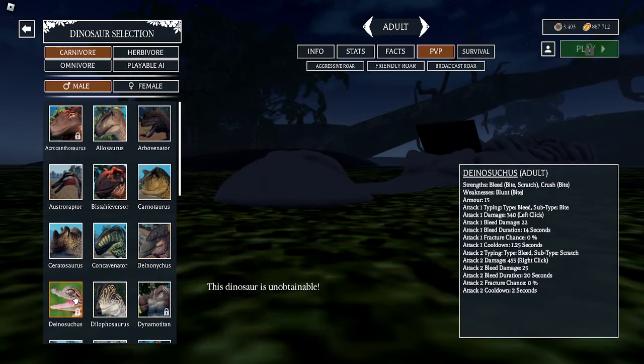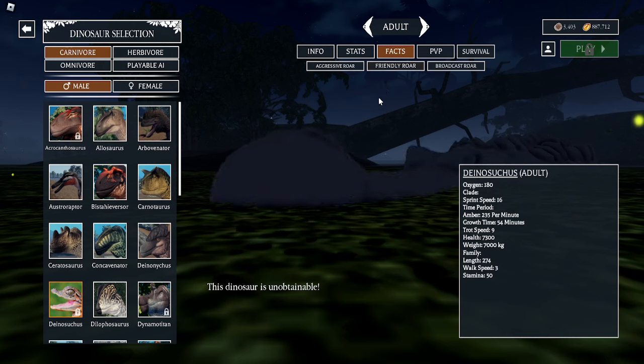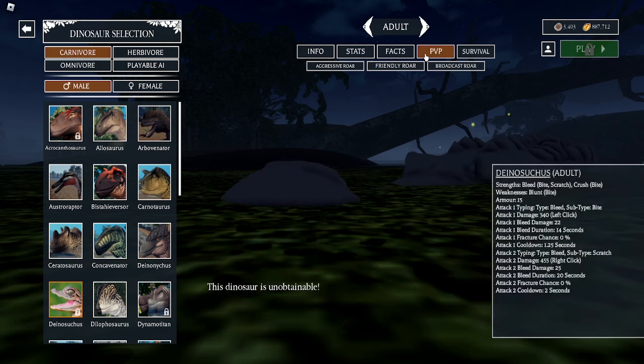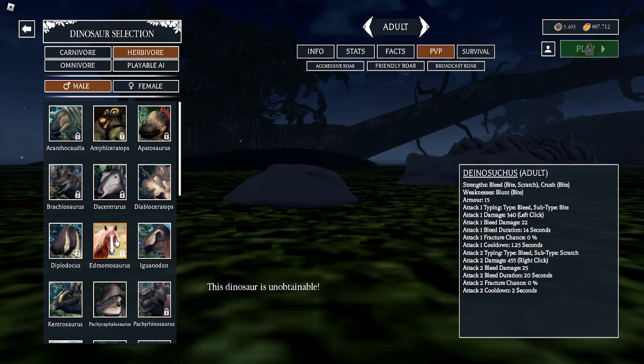But first, let's cover Dinosuchus. It does have more abilities, but the Edmontosaurus is just objectively better in my opinion. And we're not going to be covering the elders. If we go check our facts, this Dinosuchus only has 7,300 health points and does 455 and 340 for the respective left click and right click. It's pretty good and has a couple abilities I will cover later on.